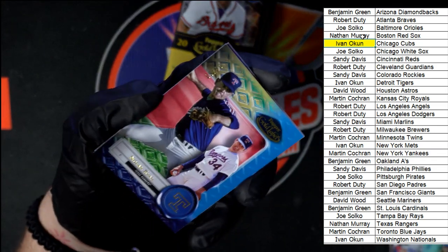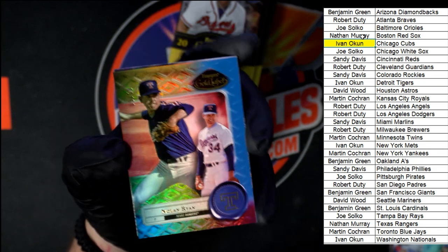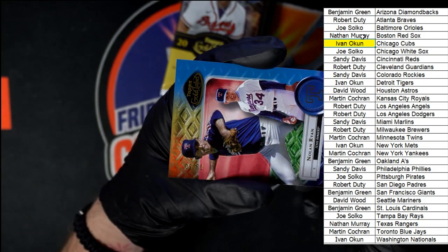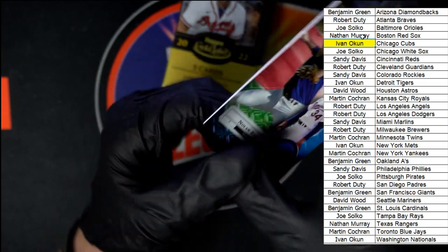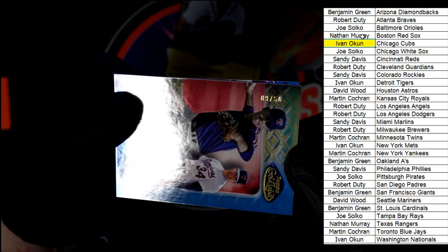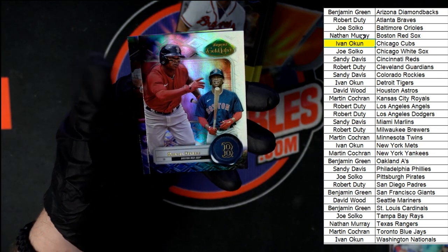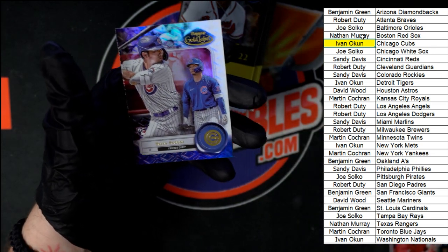Let's see if we can find the number — 9 of 50 on that Nolan Ryan. Then we got a Devers and Seiya Suzuki for the Cubs.